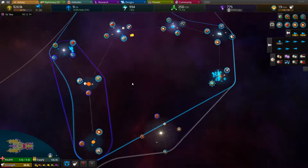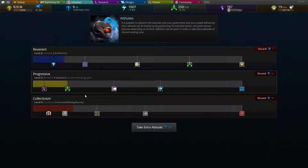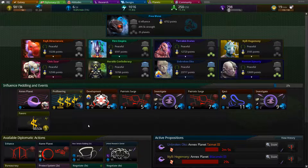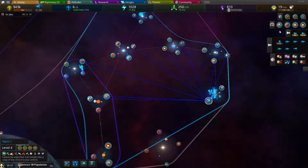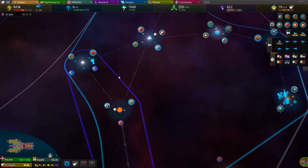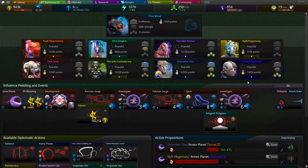As long as nobody's annexing my stuff. How am I versus the Hunan? Militarily I'm considered weak, they're considered average — so they're better than me. But their big factor comes from how much more territory they've got than me. I can expand pretty freely in this direction.